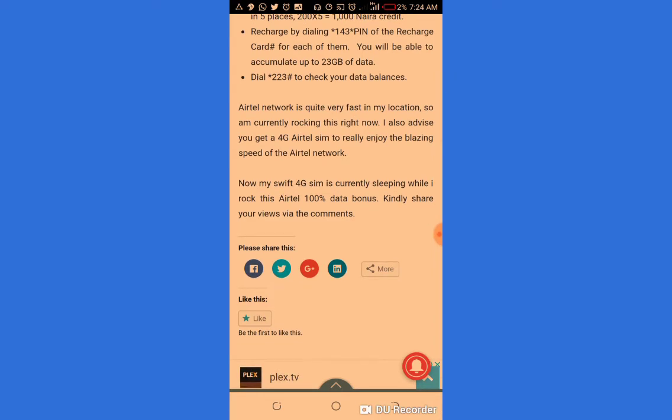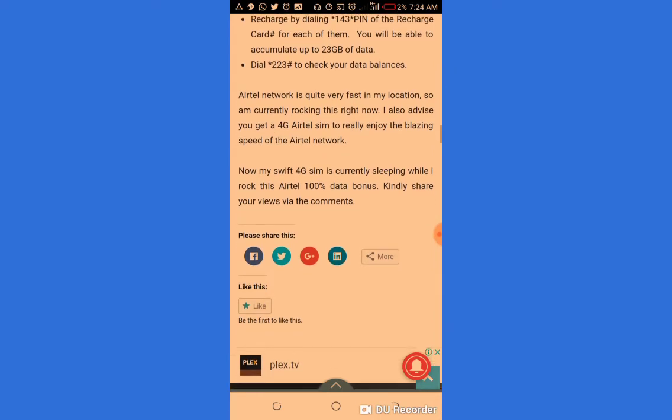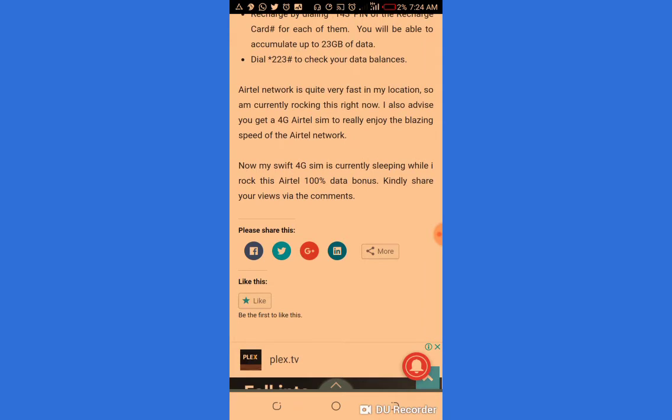Dial *223# to check your data balance. The Aether network is quite fast in my location and I am currently using it right now. I also advise you get a 4G Aether SIM to really enjoy the browsing speed of the Aether network.